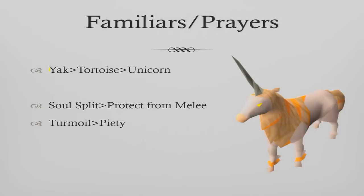Into familiars and prayers — a yak is better than a tortoise, which is better than a unicorn. A steel titan is also an option, but it makes your trip slower and doesn't speed up your kills that much since your kills will be well under 20 seconds anyway. I'd strongly recommend a yak because you can bank away all of your drops. In terms of prayers, soul split is better than protect from melee, and turmoil is better than piety.